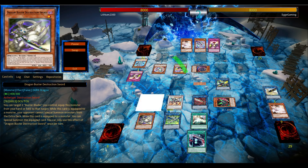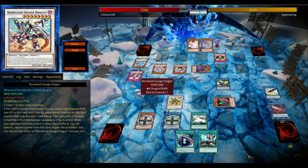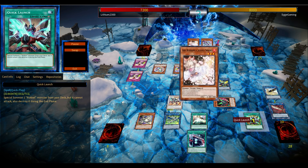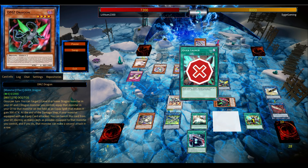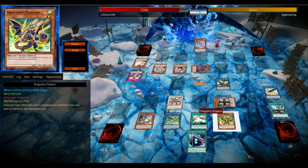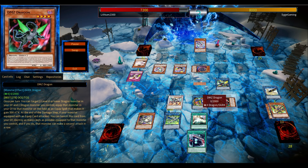Dragon Link has the capability of playing through Ash Blossom and through Gamma with Nibiru. If your opponent has those, they definitely have the capability to push through because of their multiple extenders, and that's just so scary. Keep in mind: if you Nibiru'd your opponent's Dragon Link deck before in the current format, you didn't need to fear a potential Buster Lock — but now you do. That's the big difference.